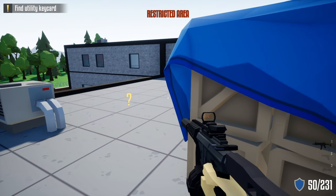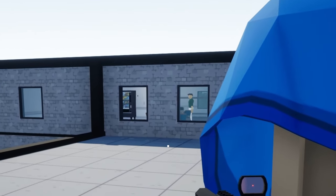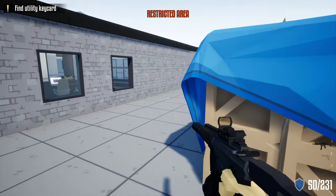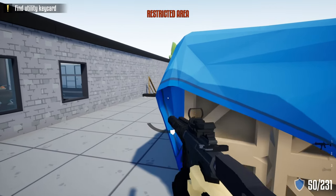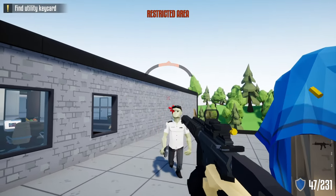Hop out the window that we shot earlier, take your gun, and shoot this window. A guard from downstairs should get alerted and come to investigate. Be careful — there's a guard in the break room that might spot you. Try to avoid his attention as you wait for the guard from earlier to come up these stairs and get a little bit closer before you take him out.